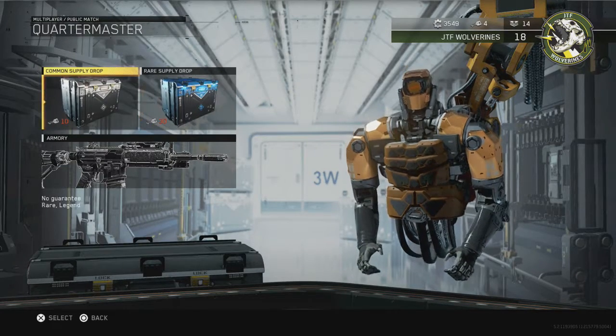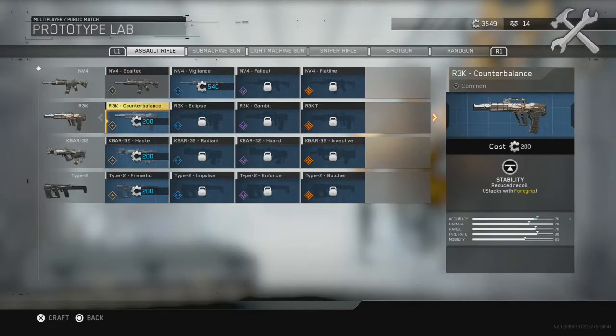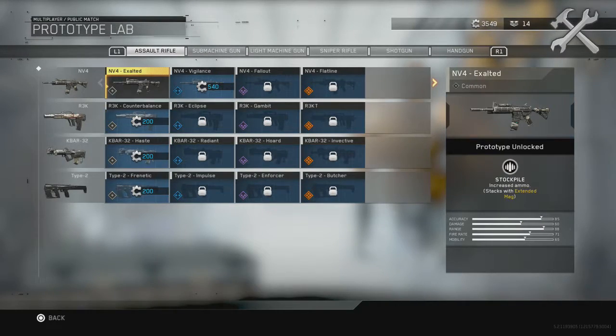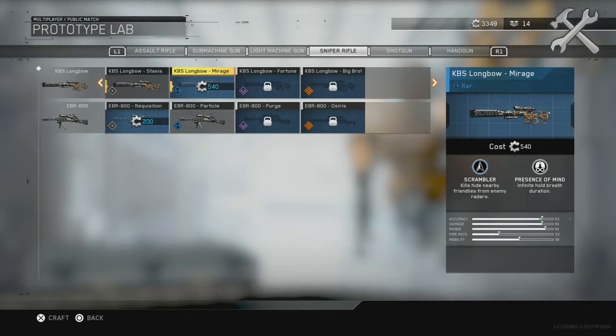I've used up all of my keys, so I'm going to go into the Armory and go to the Prototype Lab. You can see I have over 3000 salvage points still. You can actually buy some of the variants with those salvage points, so I might as well go ahead and get a couple things to show you guys. We're going to get the Stasis for the KBS Longbow — I've been using this a lot, so I might as well pick it up. I think it was 200 salvage points.